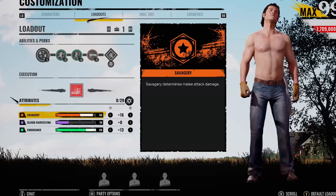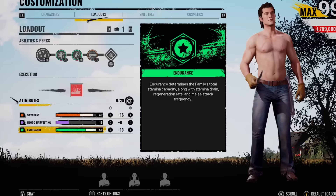What's going on, you lot? Midi here. I wanted to try a build with Johnny where we completely max out his endurance. It's not so much for the stamina drain — it's actually more for the attack speed.